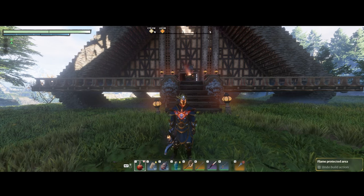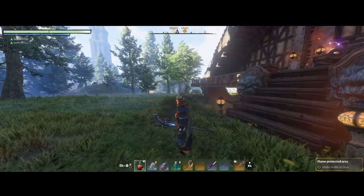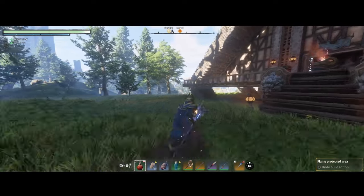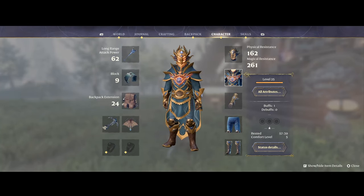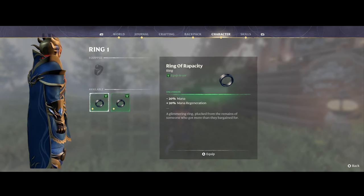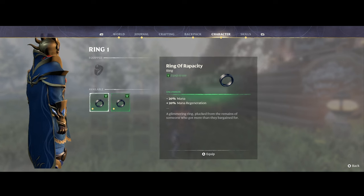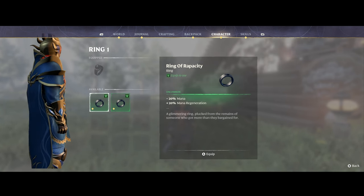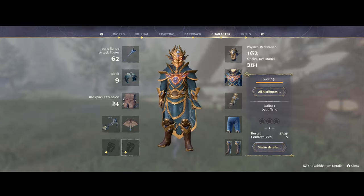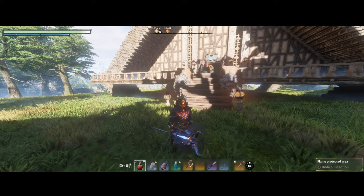Hi, hello, Robby here. Today in Unshradded, I will show you how to get the best rings for spellcasters. The ring in question is the ring of rapacity. What this ring does is that it significantly increases your mana regeneration, even though it comes with a drawback of reducing your mana pool. But that doesn't stop this ring from being the best ring for spellcasters.